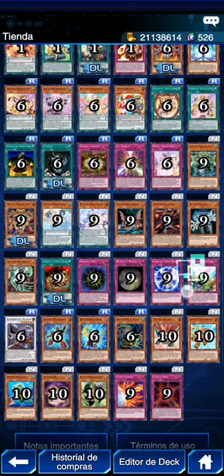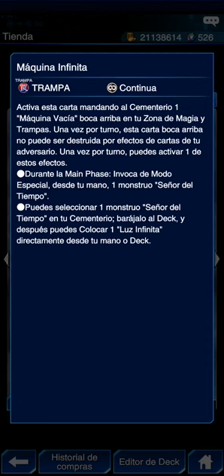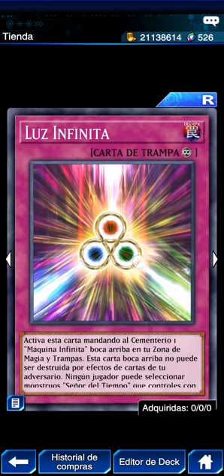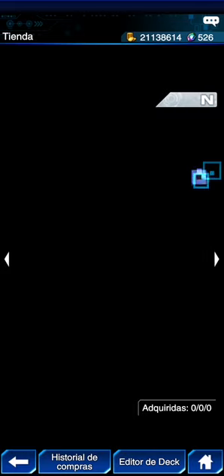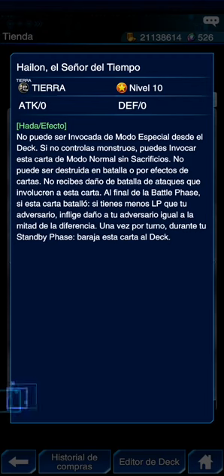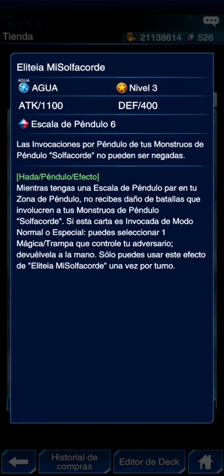En cuanto a cosas relevantes, aparte de los Time Lords están estas. Hay una que falta — Taylor N — al final de la battle phase en que batalló, si tus life points son número impar de 4000, se convierten en 4000 para que no te mueras. Hay León: al final de la battle phase, si tienes menos life points que tu adversario, infringe daño igual a la mitad de la diferencia. Ese está medio feito. Aquí faltan un par de Solfachord N — Eliteia.